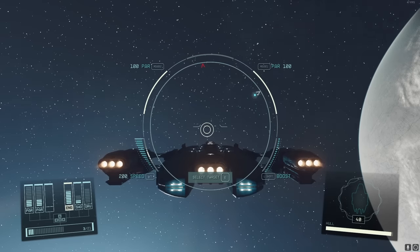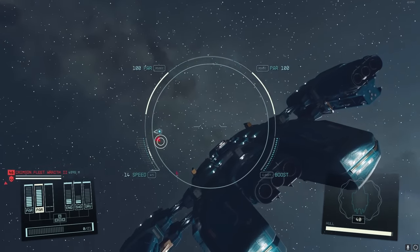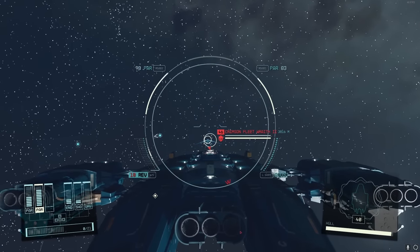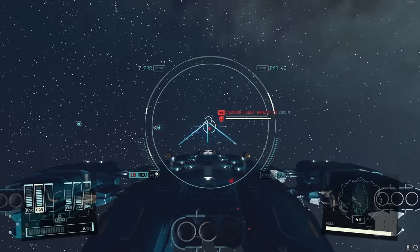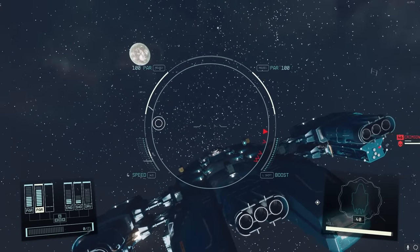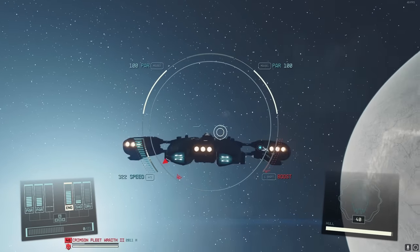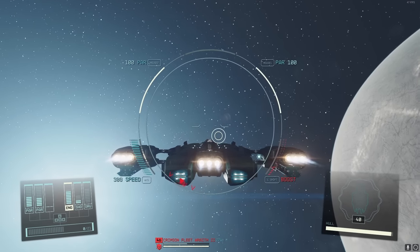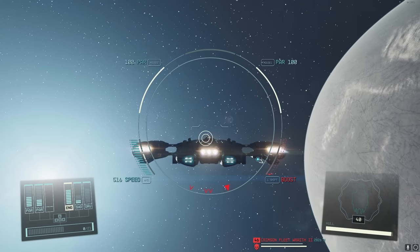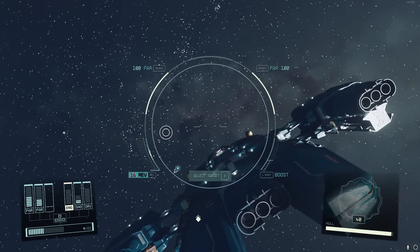Power down shields and engines, then put all power into the guns. Turn around, start backing up, and spam fire at them. Once they start getting too close - don't let them get closer than about 2,000 meters - turn around and boost away. Power down your weapons and put it back into the engine to get away. Then repeat the cycle - fly until they disappear, then turn around and take on the one closest to you.